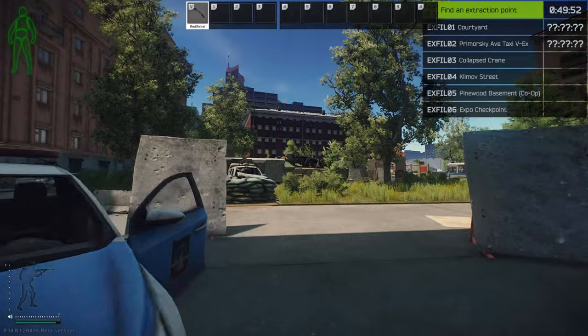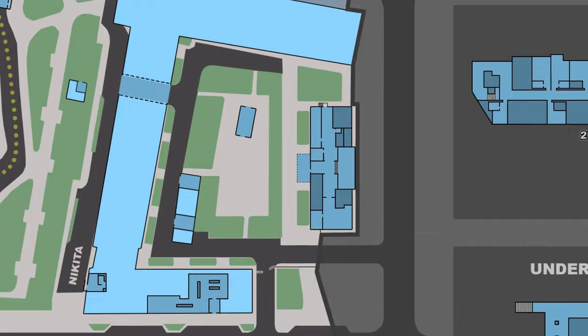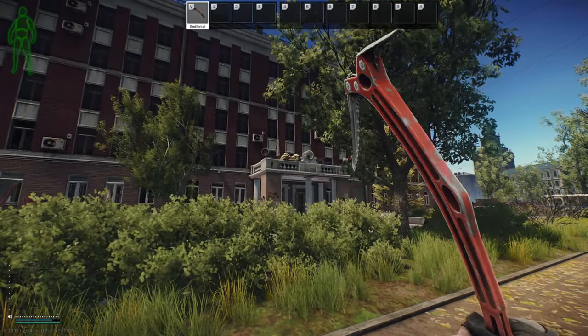Now to make things easier to follow, I'm going to be splitting the map into colored sections provided by the Streets map. Starting off with the blue section of the map, our first key we're going to be covering is in a recently expanded part of the map.